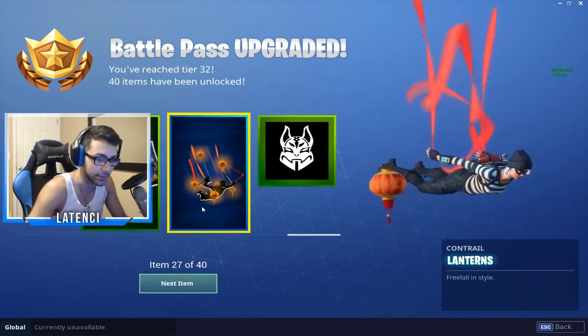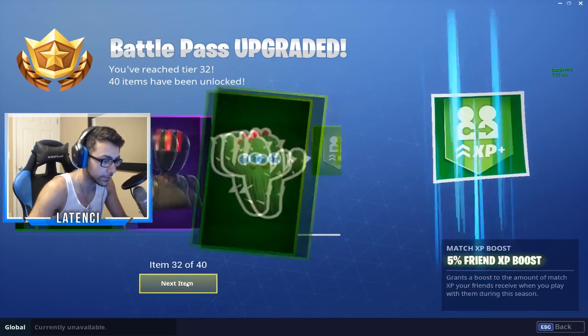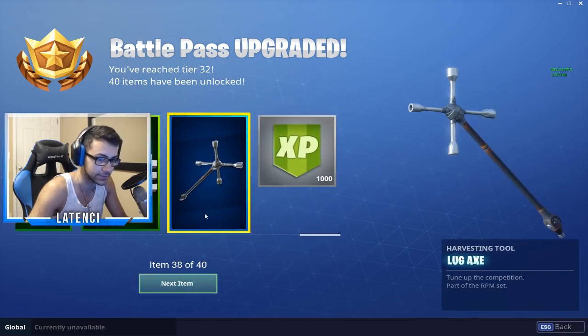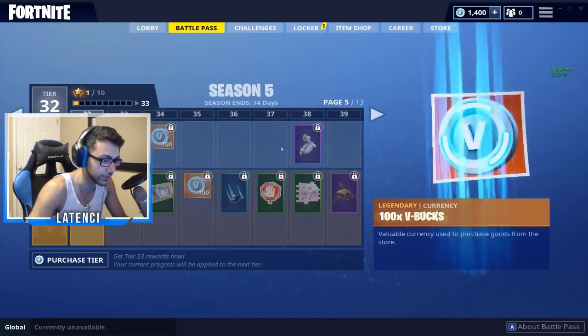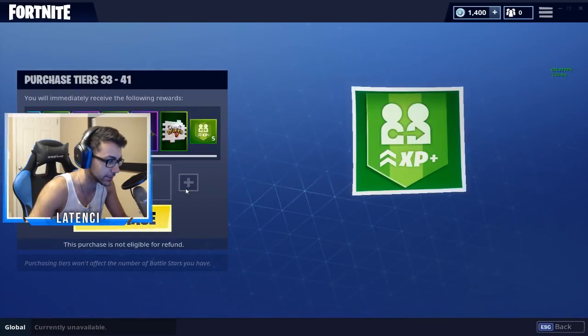This is a weird glider but I mess with it though. Oh, this is nice. This one's cool — another toy, which literally makes zero sense. Another pickaxe. Okay, those are the first 32 tiers, so now let's purchase the rest of the tiers.